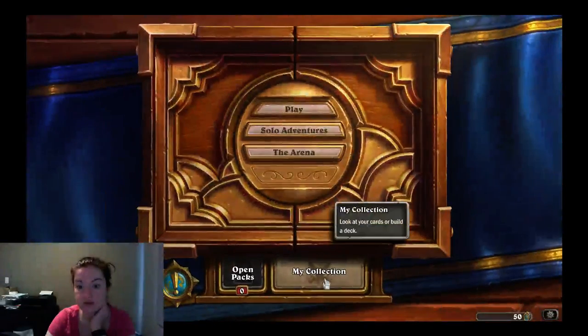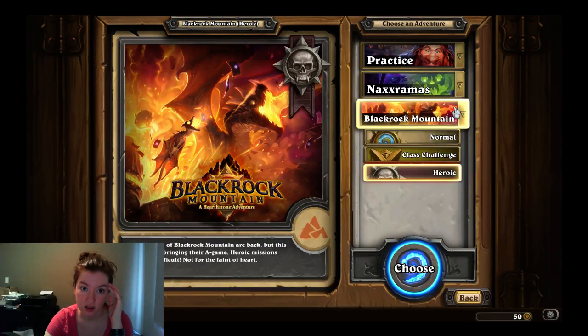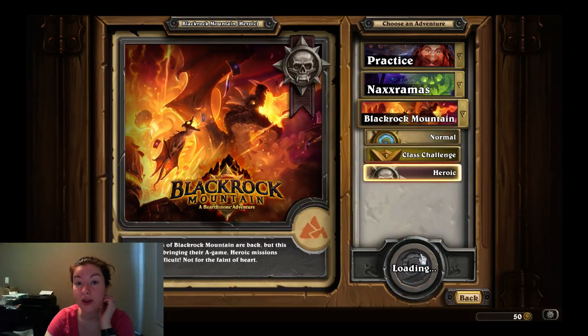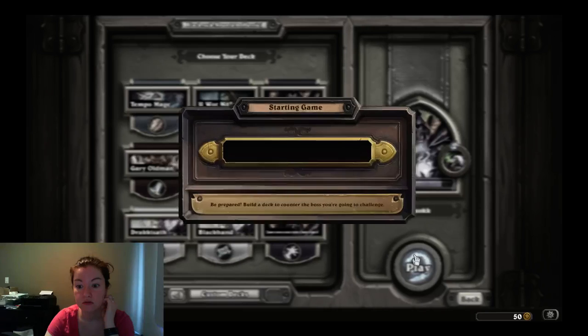Basically you're just going for face. That's pretty much all there is to it. You want to quickly kill him because he kind of gets crazy. Zoolock works okay — you might want to modify it a little bit. But yeah, let's do some Omokk.